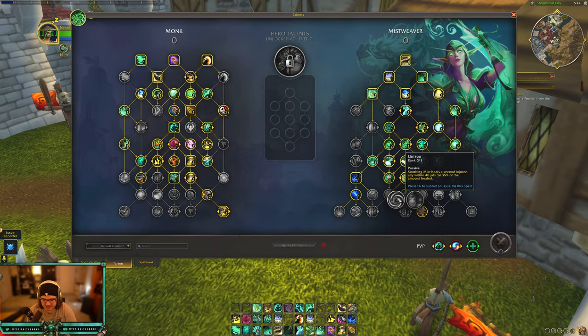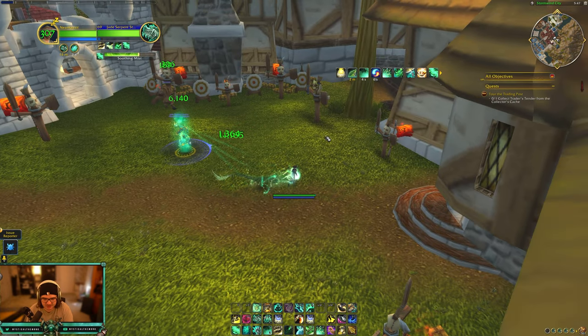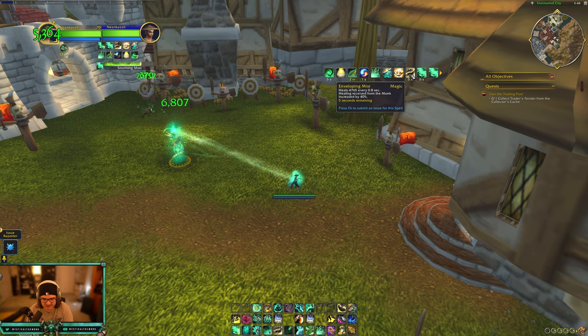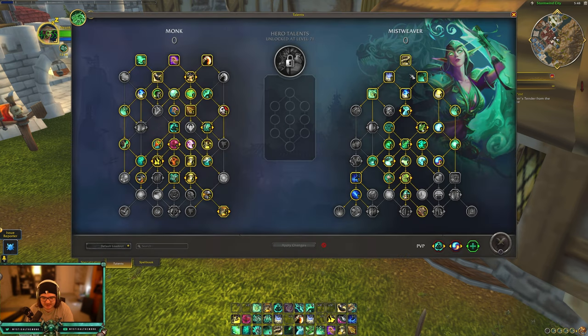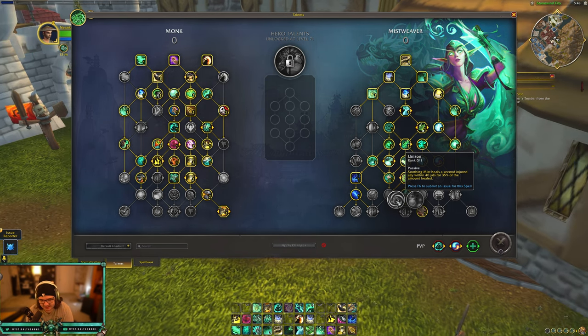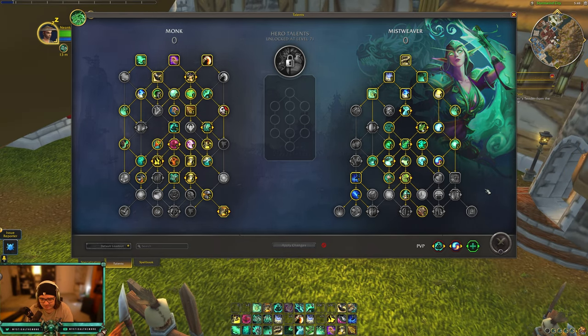Finally, Mist Proliferation or Unison. Each time your Enveloping Mist heals, its 40% healing bonus has a 50% chance to spread to a nearby ally. Or you can take Unison, where Soothing Mist heals a second injured ally within 40 yards for 35% of the amount healed. I kind of wish they'd play around with that Unison number more — it feels like it doesn't get great value — but I still think it's decent. Overall, that's the Monk talent tree and not much has changed.